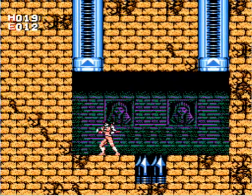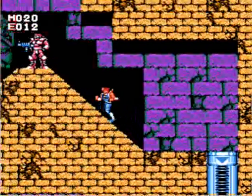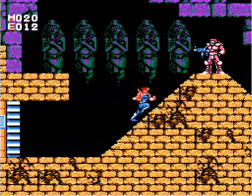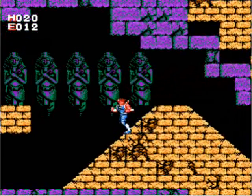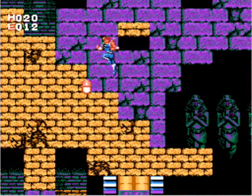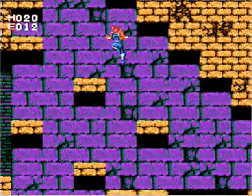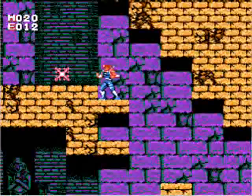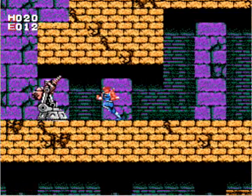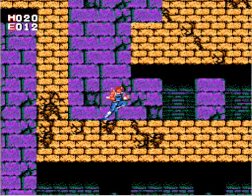There should be a hidden energy capsule — and yep, there it was. So, our first objective in this area is to find the Aqua Boots. And to do that, we also have to acquaint ourselves with one of the more irritating features of this game: the wall jump.